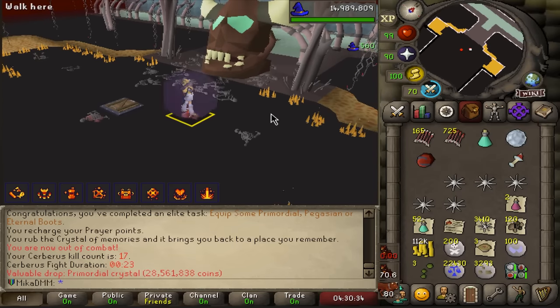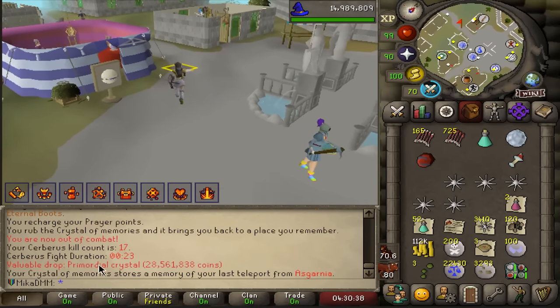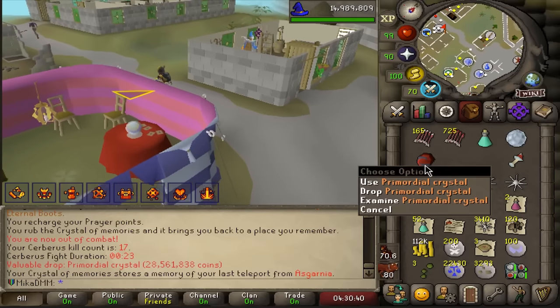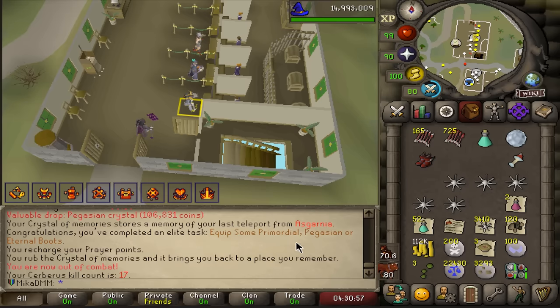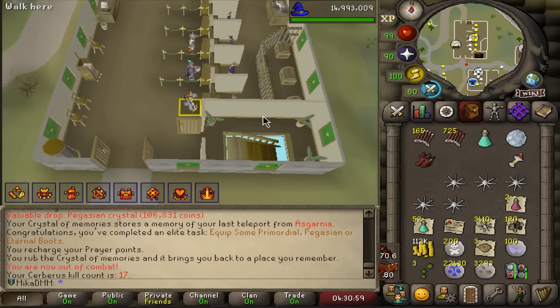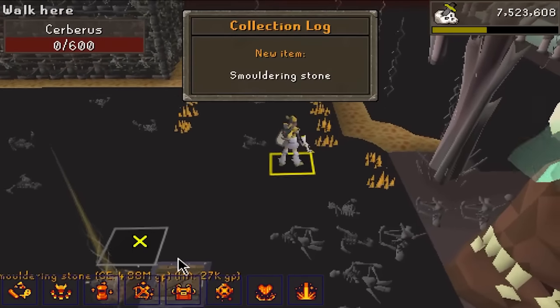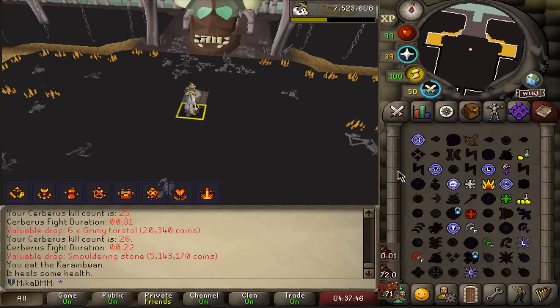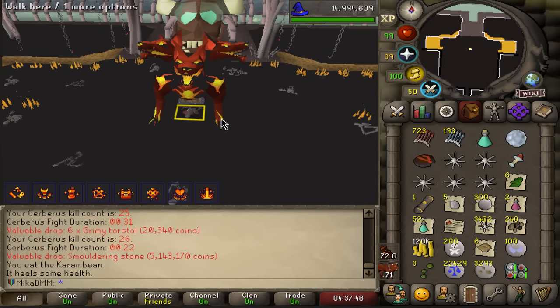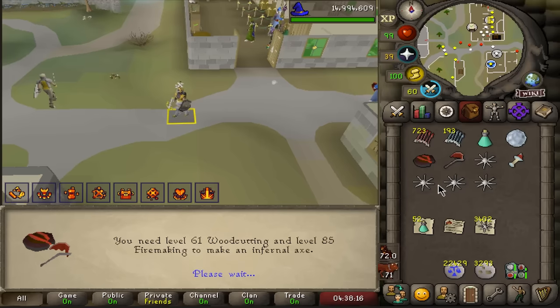17 kills in we got pegs and primordial back to back — let's quickly make those. Dragon boots first, wear those just in case. I want to complete this boss regardless. 26 KC — we get a smoldering stone as well, so only eternal boots missing and we're done. There's even a task for smoldering stone on the dragon axe — but I need 85 firemaking.